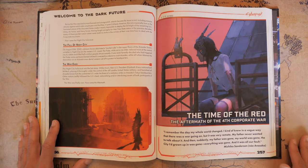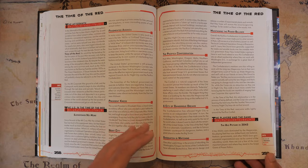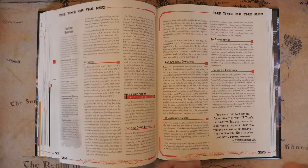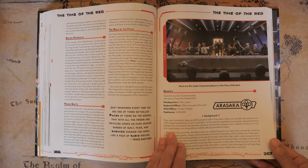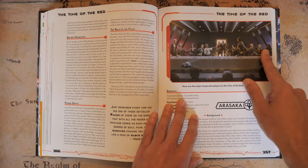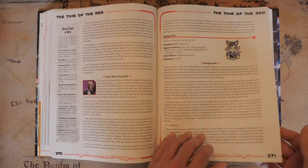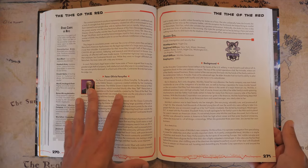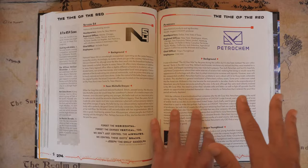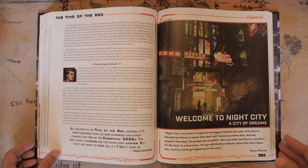Then of course we have the next chapter, 'The Time of the Red,' or as I like to call it, the time of the Red. Everything happening during the Time of the Red — which is 2045 — is in this chapter. I really like this chapter because it gives you all the major corporations, their background, who's actually the head of each corporation. You get all these different corporations and what they do and how they fit into the universe, which is really good especially if somebody's playing an Exec or you're using a corporation as the Mr. Johnson giving your players assignments. I just soaked it all up and loved it.